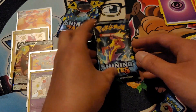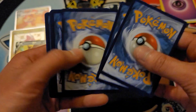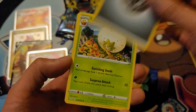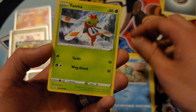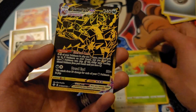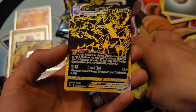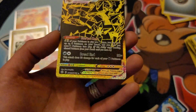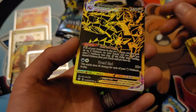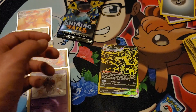Last two packs. Code card — enjoy that. Steel energy, Eldegoss, Luxio, Gym Trainer, Chewtle, Yanma, Morpeko, Eevee, Gossifleur — oh baby! I'm not sure what you would call this card, but Eternatus VMAX! Holy — oh dude, that looks nice. I'm not gonna lie, this card looks pretty sick. And a holo Dugtrio.